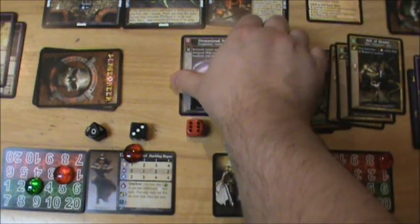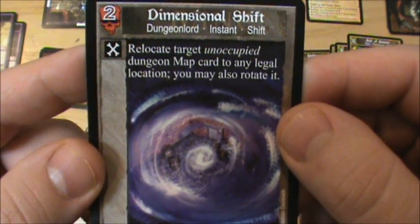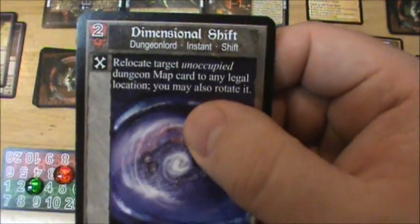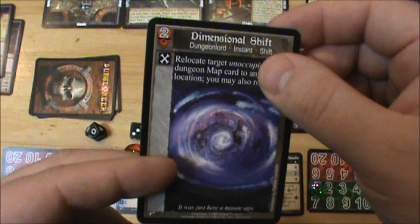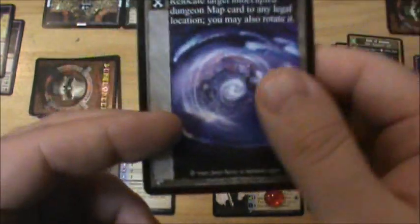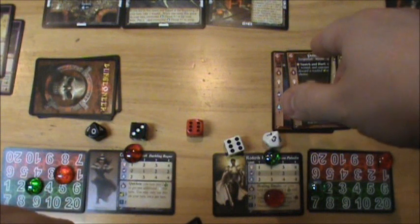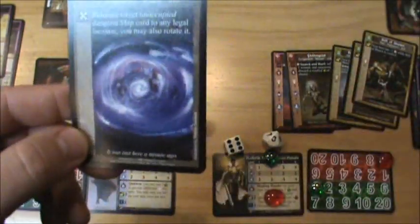Next we have to resolve this dimensional shift. It is an instant and it says: relocate target unoccupied dungeon map card to any legal location — you may also rotate it. That was a little different than what I thought it was going to do. I thought, remembering a Wrath of Ashardalon game, this was going to relocate the Rogue somewhere else. I should have read that more carefully — it's an unoccupied dungeon map card. So let's put this over here, and that was sort of a waste.